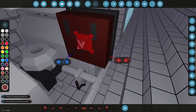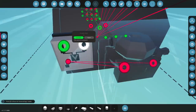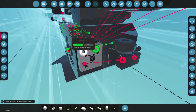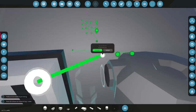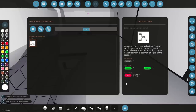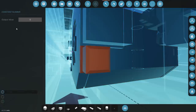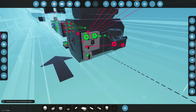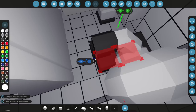So we grab ourselves a greater-than, attach the pressure value into it. Let's say three — some people use three. Let's just go with three to begin with. Attach this directly into there, so if the pressure is greater than three, we will be releasing water. The next thing is we actually need to add water back to it if we can.